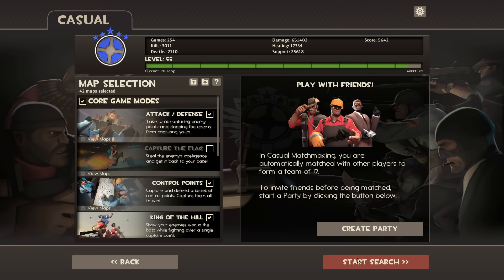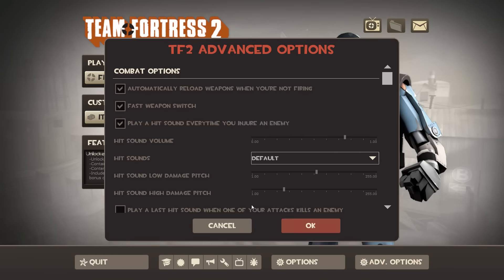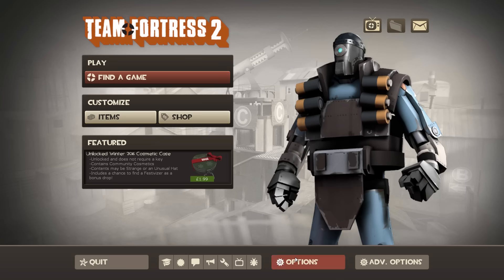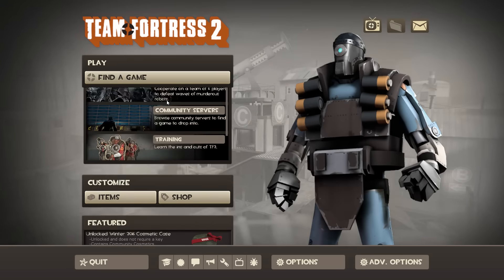But there is a console command that not a lot of people know about. If you don't know how to enable your console, you click on Options, click on Advanced, and click Enable Developer Console - and then you've done it.